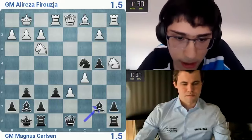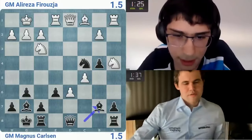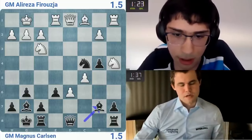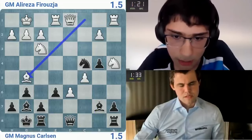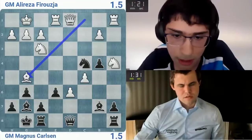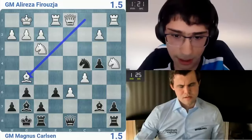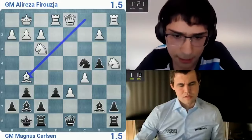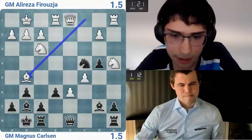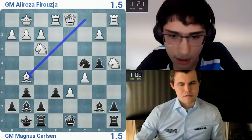If he goes d6, I got bishop b6 — should be fine. He's got two connected passers but all of my pieces are doing pretty well at the moment. So I don't think this should be clear at all. Did he miss bishop f3 or is he trying to trick me? Bishop f3, queen c1, f6, gf3 — then I have those two pawns, which must be the point — very strong. He has to calculate. If queen c1, bishop f6, I take and go queen c4, queen g5, g3 — that's really annoying.